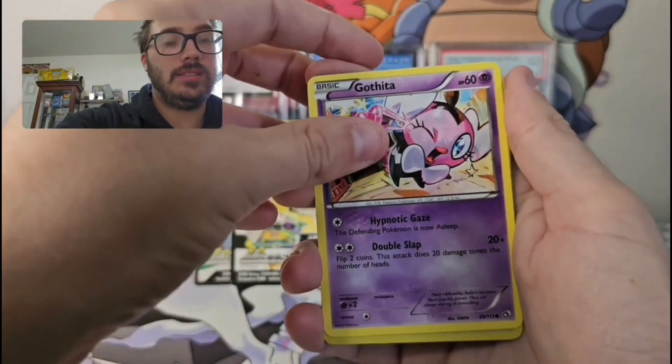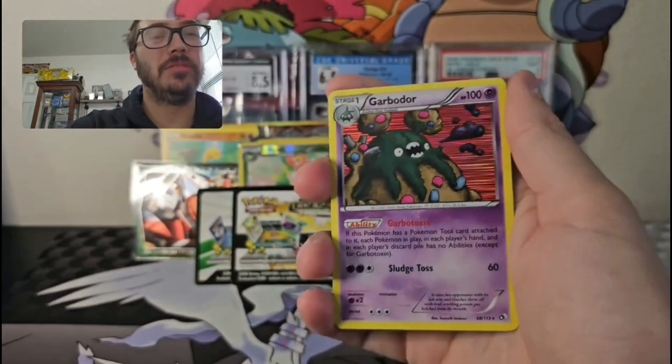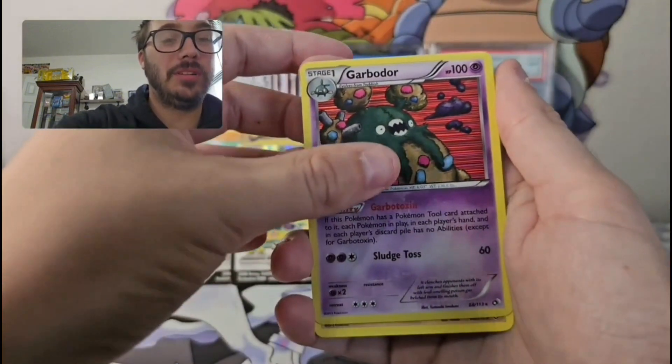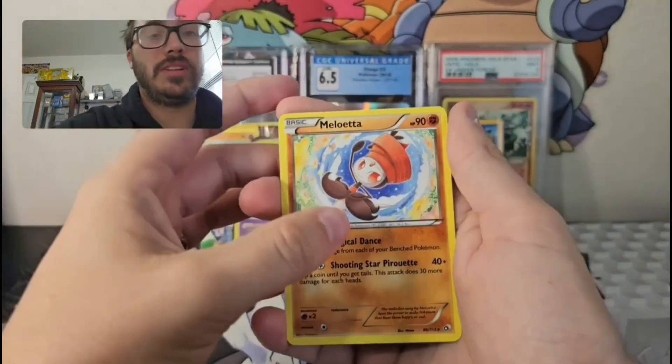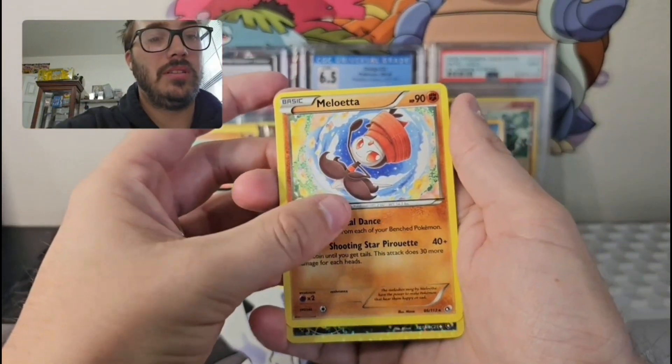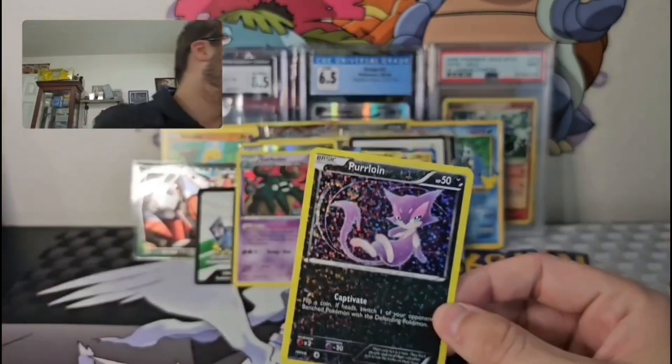Got Gothita, we got a Garbodor holo, another holo, we got the Meloetta — we can still get something big. We got the Purloin and a radiant.